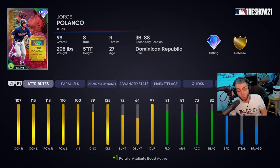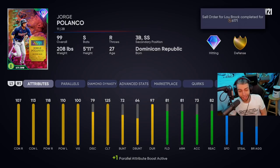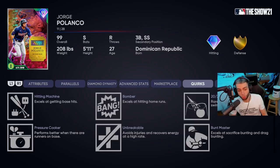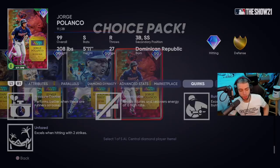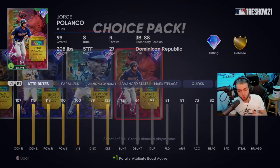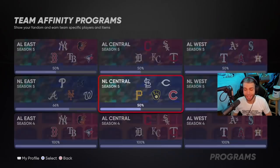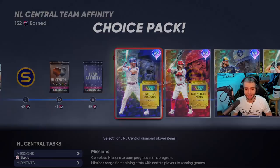Jorge Polanco — one of my favorites, at parallel one. 107, 113 contacts; 118, 110 power at parallel one. This is why I think he's better than Moncada and Semien — well-balanced offensive numbers with a fantastic swing and switch-hitter ability. 81 fielding, 81 arm, 82 reaction on second base — more than good enough. He plays third and short too, which is huge. 75 speed. He's got Unfazed — excels with two strikes. 125 clutch rating. I'm hitting .720 with him versus the CPU with 10 bombs. For me Polanco gets an A minus — the versatility, the swing, the all-around numbers.